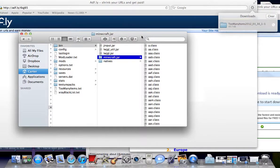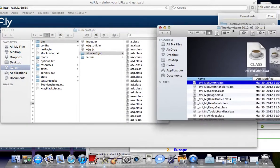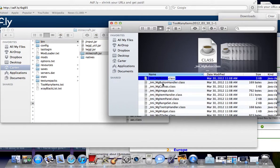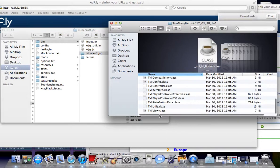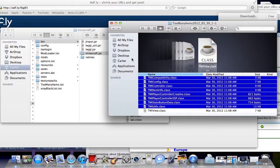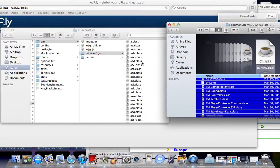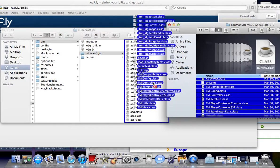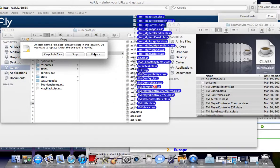So if you go back and look at my X-Ray video, you'll get all this, and again you scroll down to the bottom, click the last one, and then you just want to drag and drop them into the Minecraft.jar folder, like so, and then just hit replace.